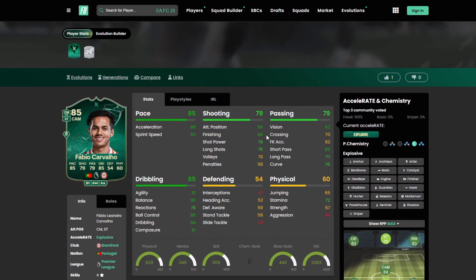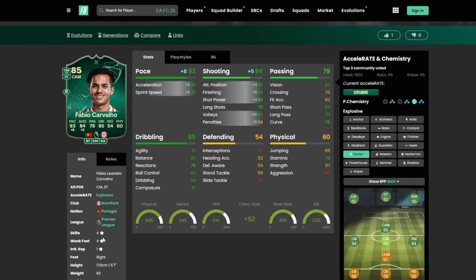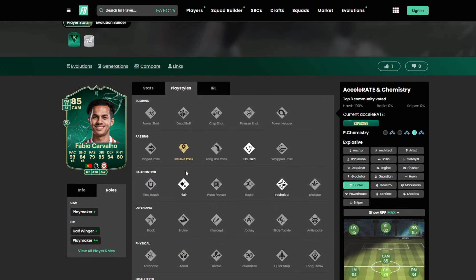Fabio Carvalho from Brentford looks like a good sneaky cheap option for the Premier League with great stats all around. Definitely prioritize him in a more attacking role — a Hunter is going to be your best bet. Four star, four star — Playmaker Plus as a CAM, Half Winger Plus, Playmaker Plus Plus as a CM. Play styles: Golden Decisive Pass, Tiki Taka, Flare, and Technical.